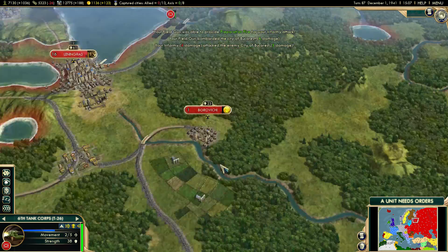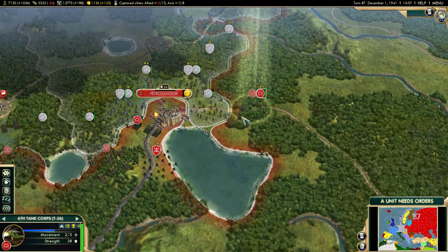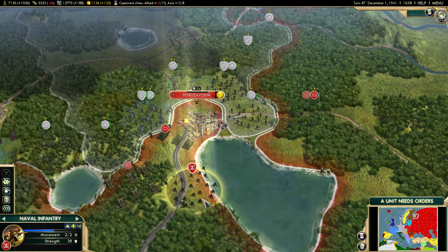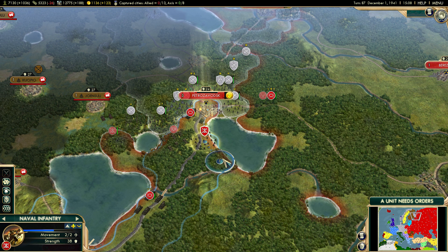I'm going to start wrapping this KV-1 around so I can begin to attack their infantry. I'm going to keep him there. I could put him inside the city, but he's going to get pushed out next turn so it doesn't really matter. I could try to go around, but it would take several turns — five turns to go around this lake. Definitely not worth it.